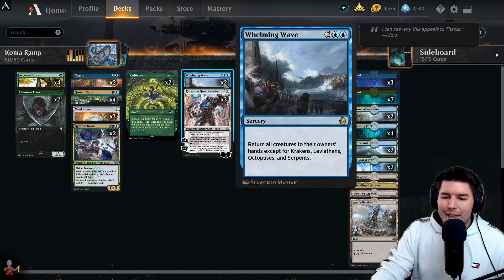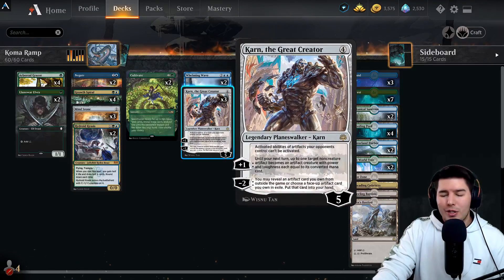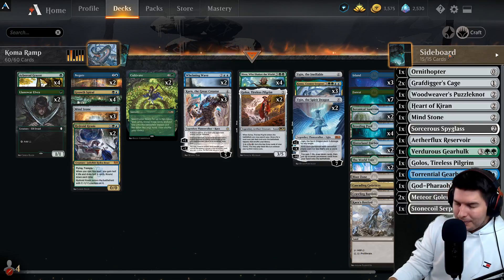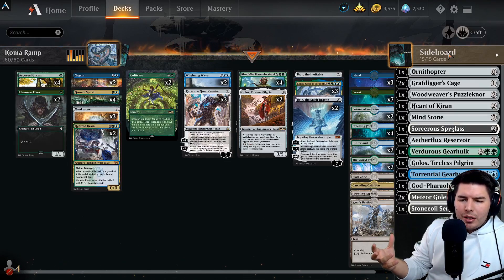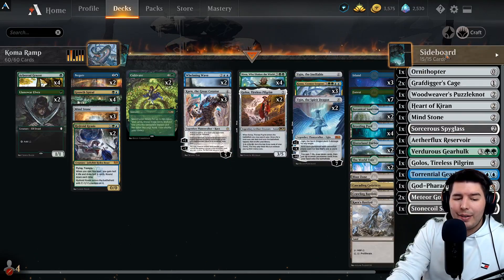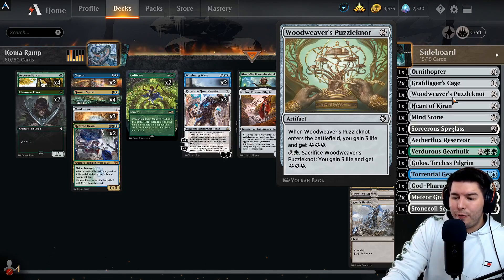Whelming Wave comes in because Elves are just busted right now - we can ramp up and bounce everything back without haste, buying more time. Karn also just immediately destroys decks. Our sideboard is full of answers: Ornithopter to block flyers, two copies of Grafdigger's Cage to shut down many decks. From Karn, grabbing Grafdigger's Cage is exactly what we need to stop a combo.